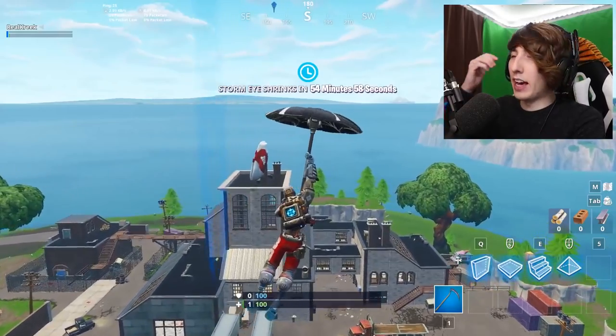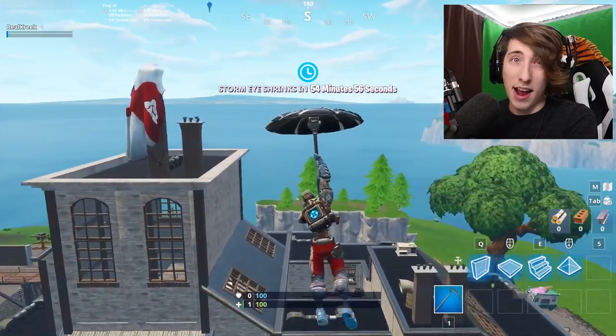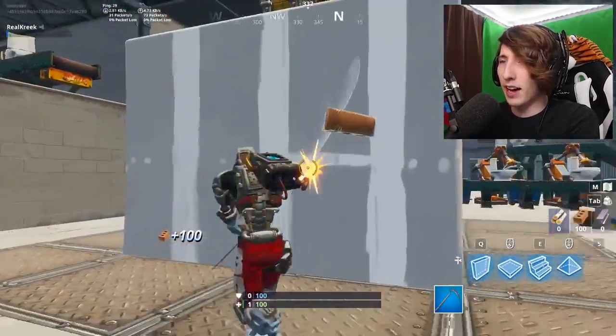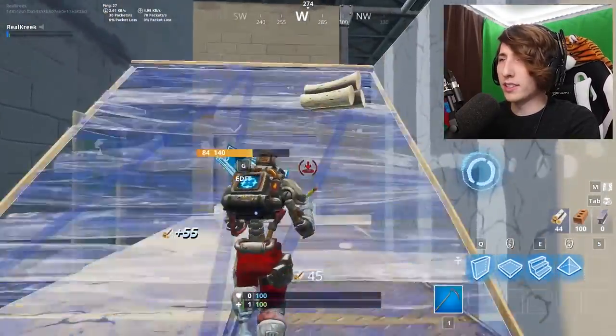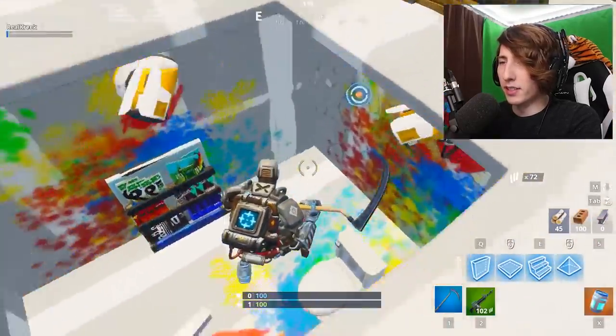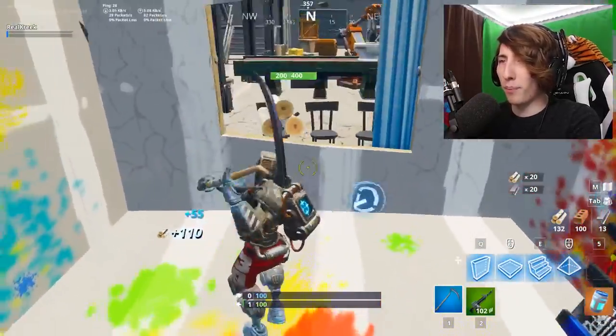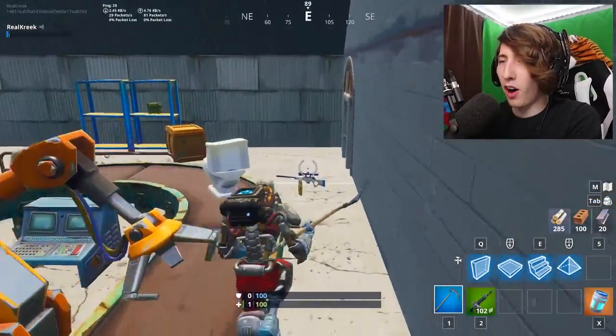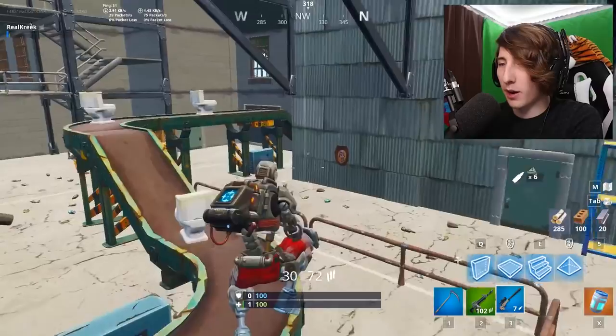There's obviously going to be some sort of Christmas update coming to the game — there was a Halloween update, so it makes sense for there to be a Christmas update. Now I landed and I'm going to try and find a sniper rifle or a similar scoped weapon so you can see the snowstorm. There's a lot of chests around here — there's one right there, perfect, we got a sniper rifle.